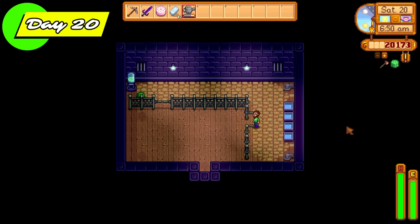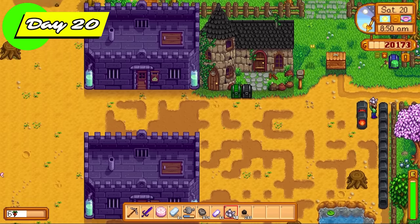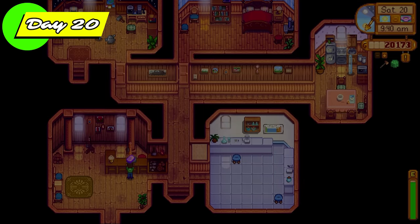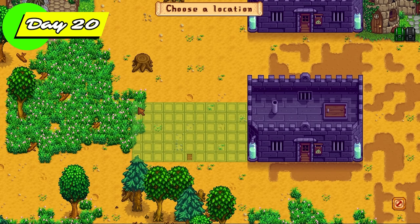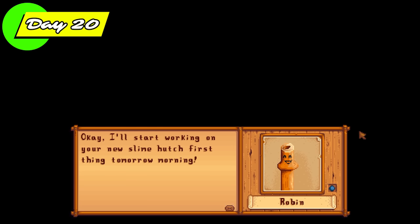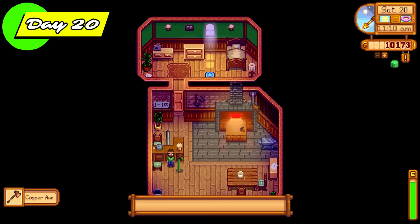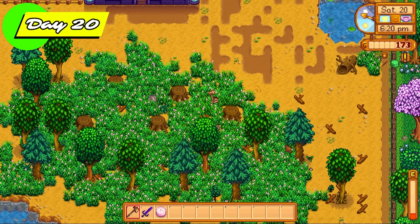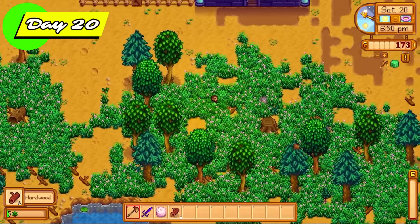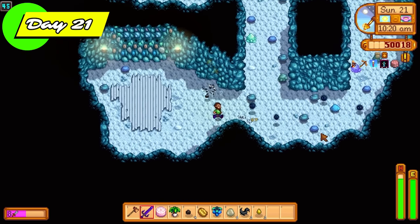Day 18 begins with clearing up space on the farm, then back into the regular mines looking for slimes but more importantly dust sprites. The burglar ring is worth the time and effort. Great thing about dust sprites is they usually appear in large numbers, so getting the kill count of 500 isn't that bad. Our first green slime has been born, so I fill up the troughs with water — but it will need a mate so it can start making babies, generating slime balls. That gives us slime to make more slime eggs, and the cycle goes around infinitely.